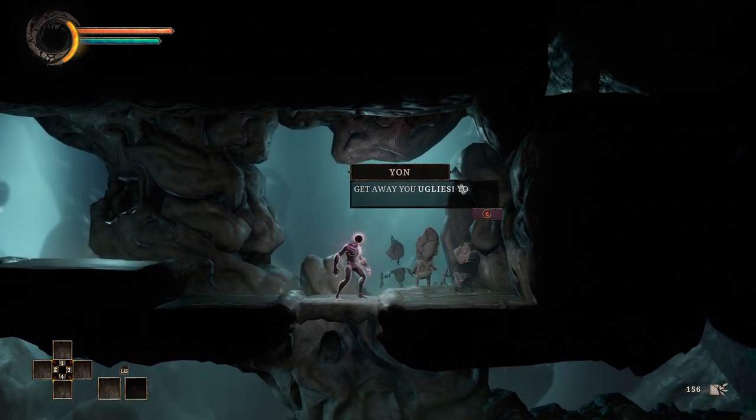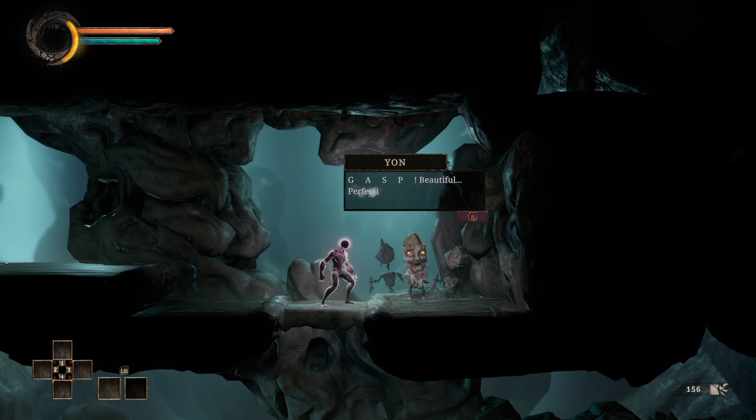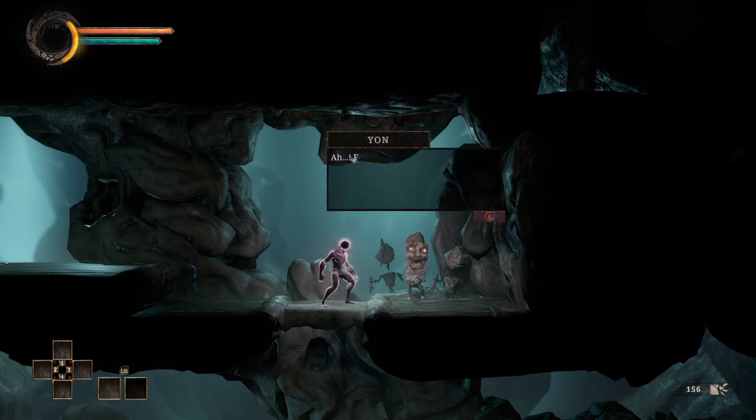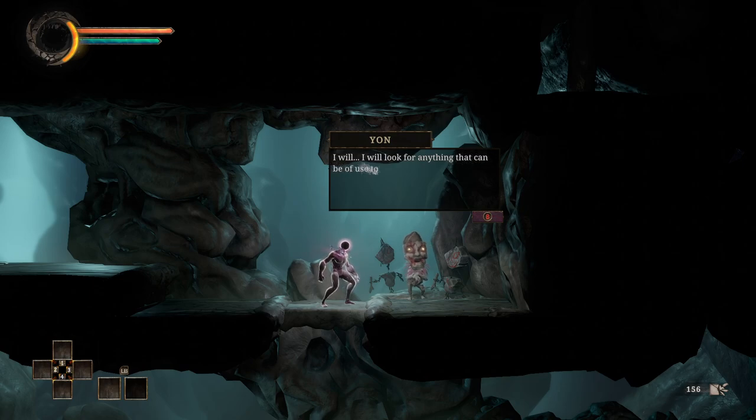Breath is — so we have Yawn. Get away, you uglies. Beautiful. Perfection. Forgive me — for a moment I thought you were one of my misshapen and disgusting brethren. But no, you are not like them at all. Your proportions are sublime. Oh, flawless one, please let me serve. I can be of use to you, I promise. I will look for anything that can be of use to you. I will find you again with a gift worthy of your divine attention.